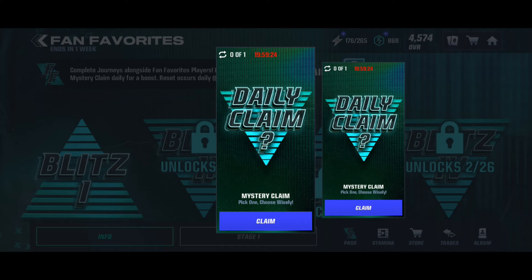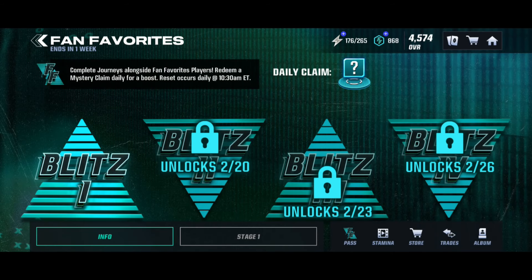Join the Discord and activate your Madden Mobile news ping so you get notified whenever I post what's inside the daily claim. On the right is an uncommon player select, and on the left is enough tokens to get yourself an uncommon player select, which is 135 tokens.